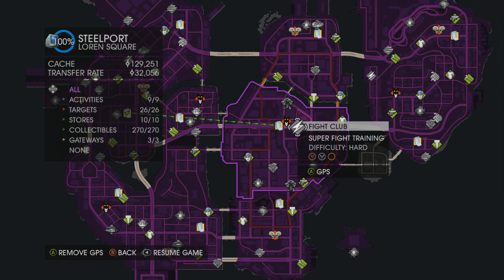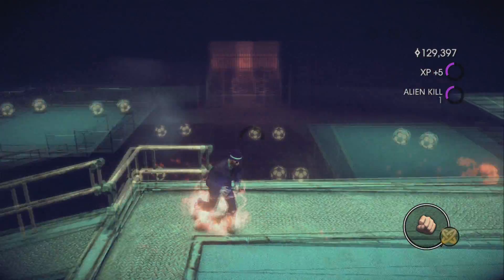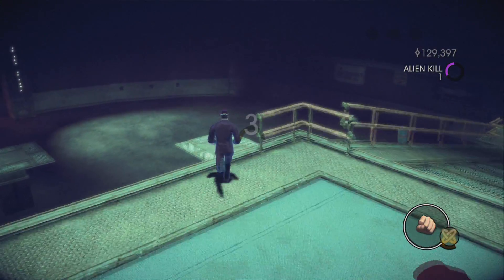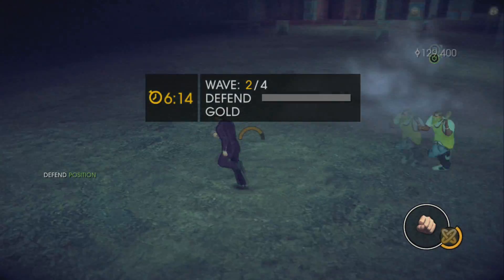You want to come to this fight club in the middle of the map. It's a difficulty hard fight club and you pretty much want to power through wave one as quick as possible, because in wave two there's a king of the hill mode at the top, but you want to ignore that.